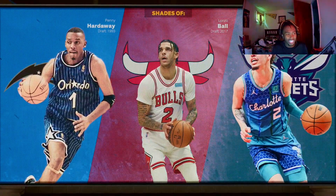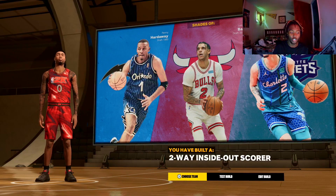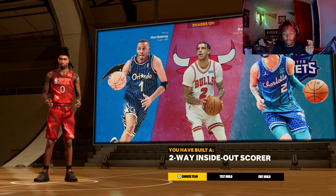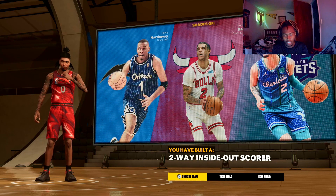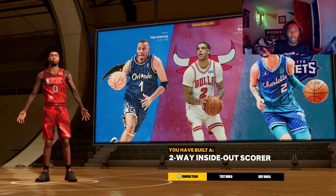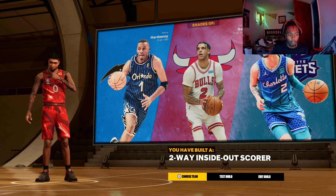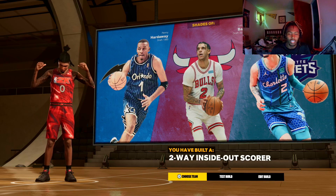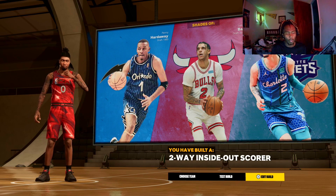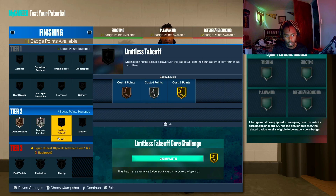This build shows up as a two-way inside-out scorer. I noticed they put out the NBA player builds like Jokic and Jordan — those builds are ass, honestly. If you make that build you're making it strictly because of the player, like Jokic or whatever. I've seen the Luka build and that's just bad, and Luka is my favorite player in the league. For finishing badges I'd put aerial wizard on for putback dunks, fearless finisher on silver, and limitless takeoff on silver.